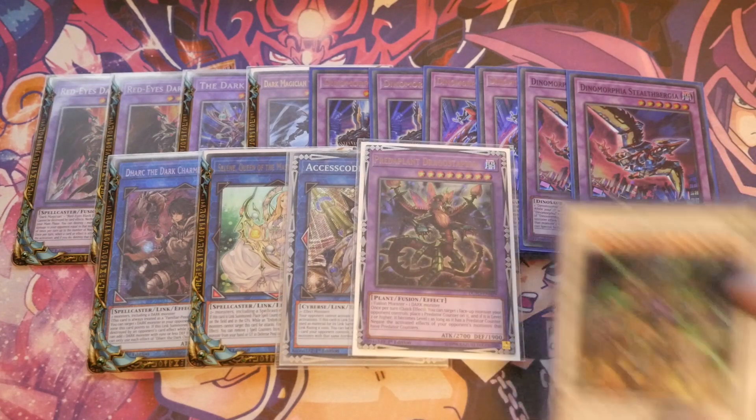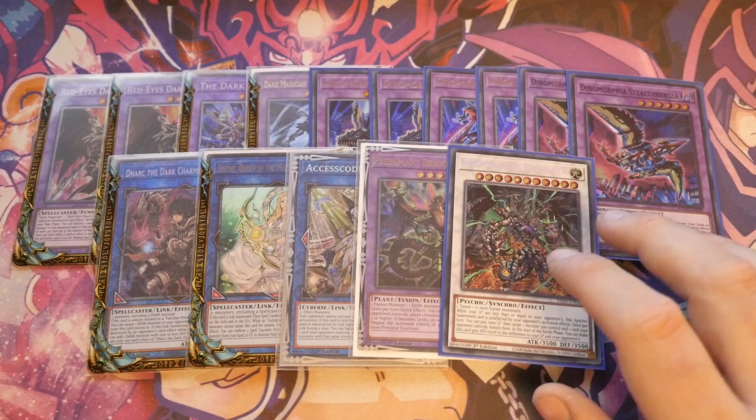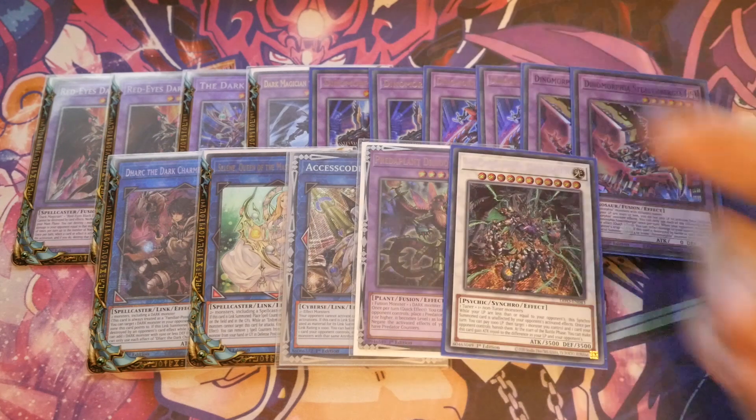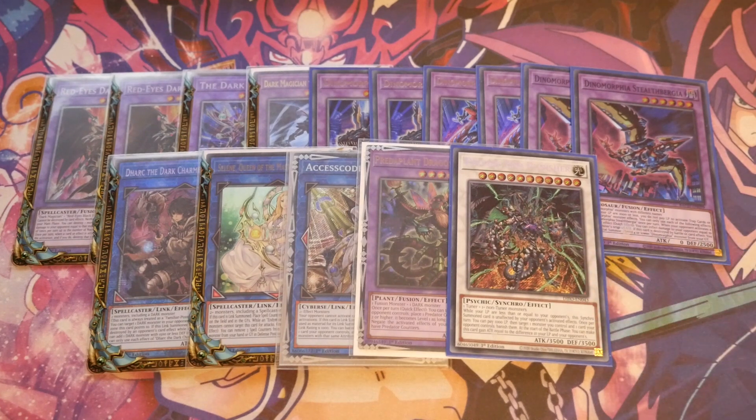You've got one generic Super Poly target, and then the Psychic End Punisher. While your life points are less than or equal to your opponent's, this Synchro is unaffected by your opponent's activated effects. Once per turn, pay 1,000 life points to target one monster you control and one card your opponent controls and banish them. At the start of the Battle Phase, it gains attack equal to the difference in life points between you and your opponent. The way this works is: you've controlled your opponent with Rextrum, dropped yourself to 1,000 life points. Unless they have a card that activates when Rextrum leaves, you Normal Summon Ghost Ogre or Ash Blossom, Synch with Rextrum, and go into Psychic End Punisher. By that point there's a 7,000 life point differential, so you go up to 10,500 and basically one-shot your opponent.